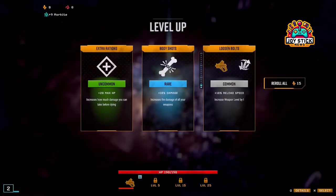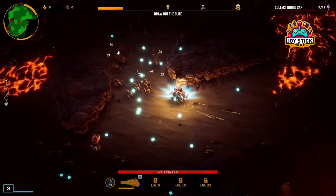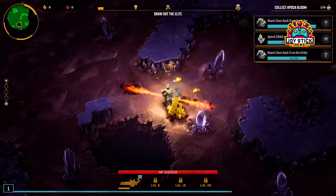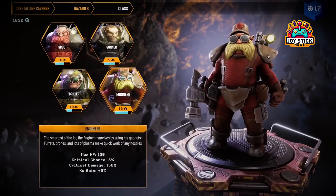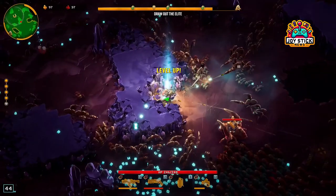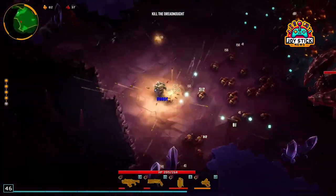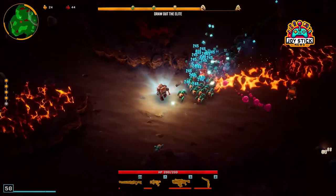Wrapping up — there you have it, fellow dwarves: five gunner builds that will make your next excursion into Hox's Roman IV not just a mission, but a statement. Whether you're looking to rain down lead, stand your ground, or support your team with strategic firepower, there's a build here that's tailored just for you. Remember, the key to a great build is not just the gear, but how you use it. So experiment, adapt, and find the setup that suits your playstyle best. And as always, rock and stone! If you enjoyed this guide and want more deep dives into the best builds, strategies, and tips for Deep Rock Galactic: Survivor and beyond, make sure to hit that like button, subscribe, and ring that notification bell. Until next time, keep those barrels hot and those beards longer. Rock and stone, everyone!